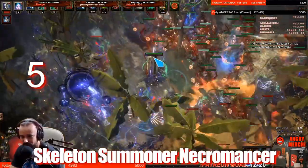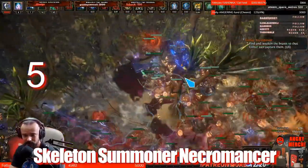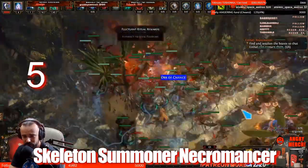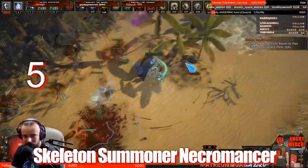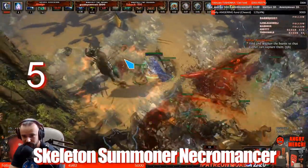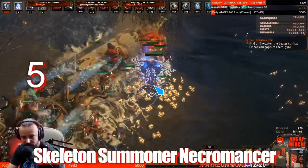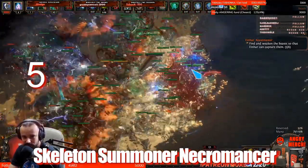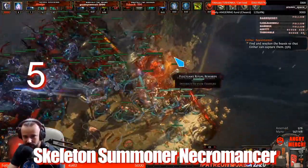There are still plenty of damage in the build. In 3.15 they also nerfed minion life, but luckily for skeletons we don't care — if they die, we just summon more. We just keep summoning skeletons and everything dies around us. They're expendable meat shields. We don't care if they die; we just keep spamming them.